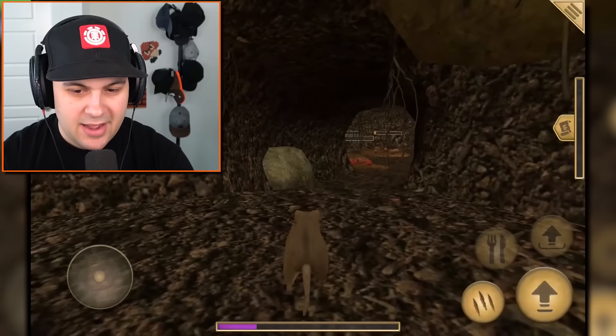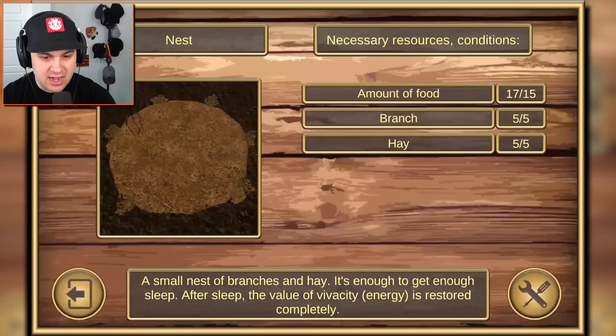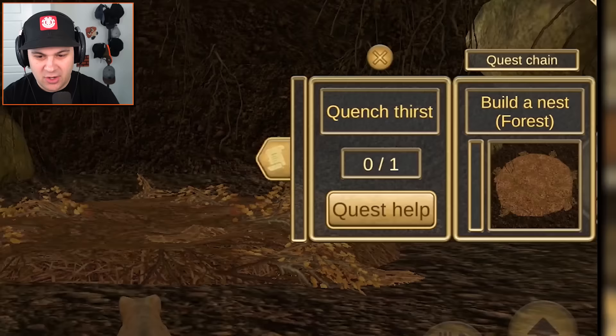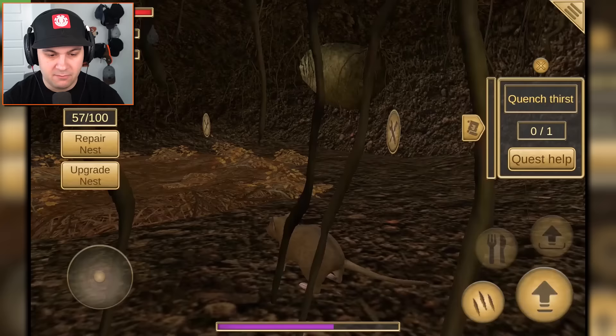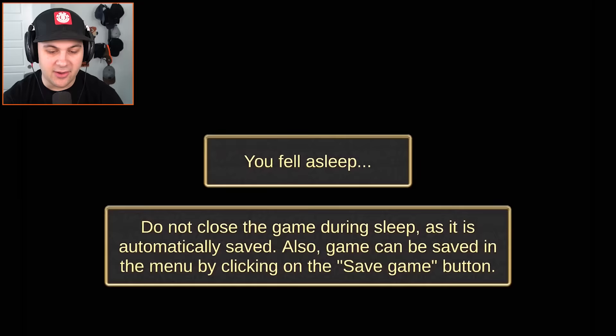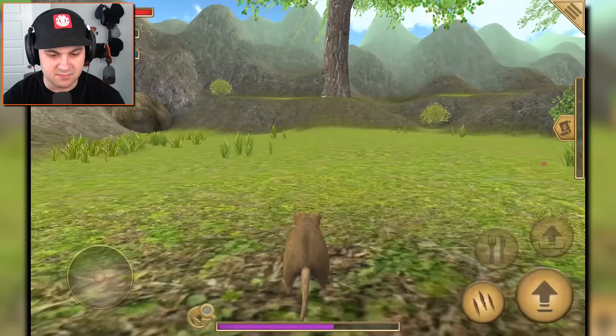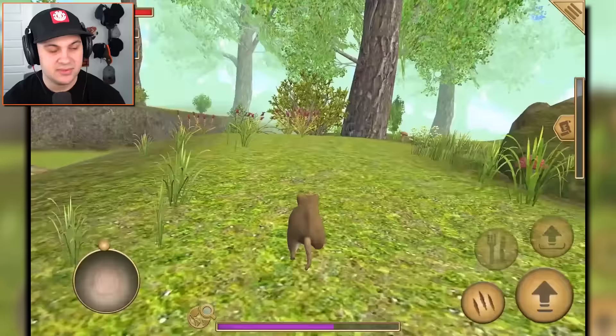I finally finished the quest of collecting all 15 food. Now I should be able to make the nest — build a nest — yes! I did it, I built a nest! Quench thirst — I've actually already done that because I was dying of thirst, but since it's a quest we should go do it. I can sleep now — now I don't need to fall asleep in the middle of the forest and risk getting eaten by a badger or worse.